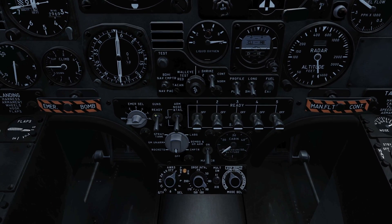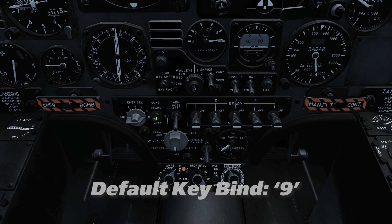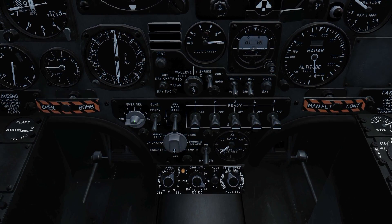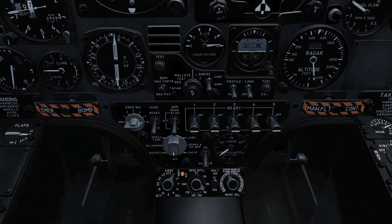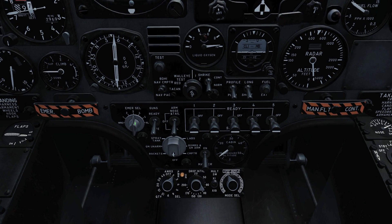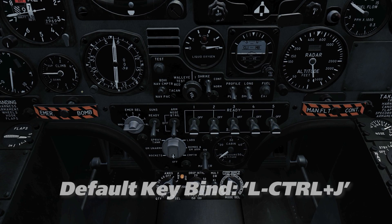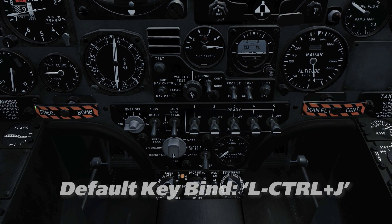Above and to the left, we have the master gun switch, which can be clicked between ready and safe, or by pressing the number 9 key. And finally, to the left of that, we have the emergency jettison selector, which you left and right click to select the stations to be jettisoned when the emergency jettison T-handle is pulled. The default keybinding for the latter action is CTRL-J.